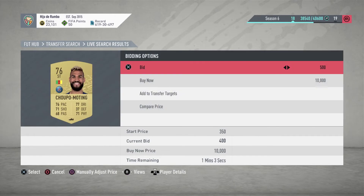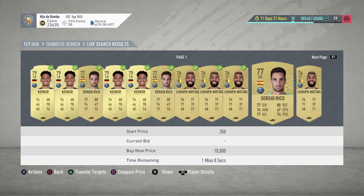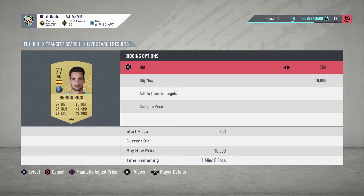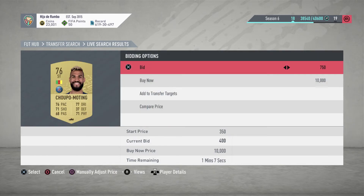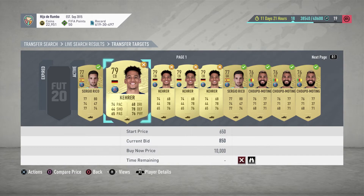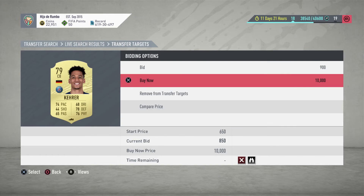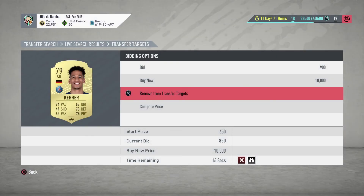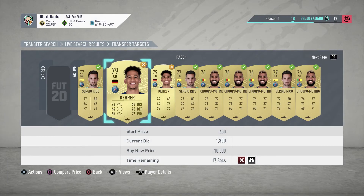We're going to bid the entire first page and then leave it to see how many players we got. Let's go ahead and continue placing our bids. We lost the Karer card — the German centre-back — but we did manage to pick up a second one. We're winning on Sergio Rico and a lot of Trippiers.